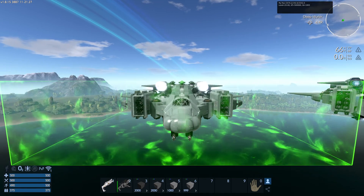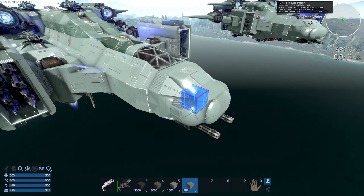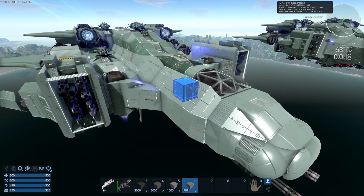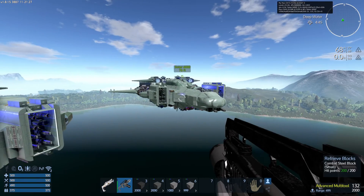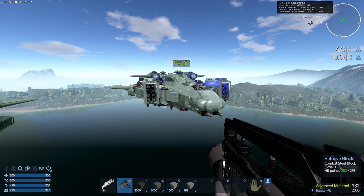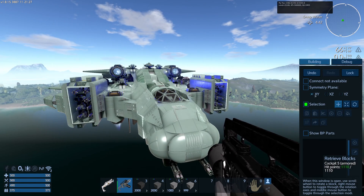Let's say you only want to change part of the ship. In this ship, if I only wanted the front nose to be combat steel, but I wanted the rest of it to stay as hardened steel — the trick that I like to do is take one ship, completely spawn it all in, upgrade it, and then use the copy and paste.